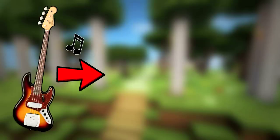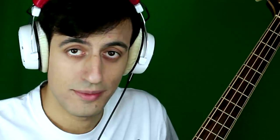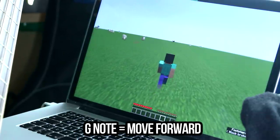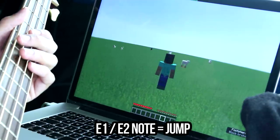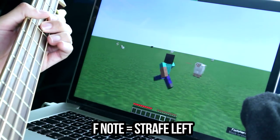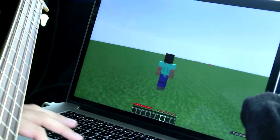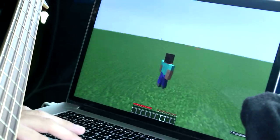Today we are going to play and control Minecraft only using my bass. Some weeks ago I sent a message to a very talented programmer called Phil, and he worked very hard to make a script that translates the sounds I make with the bass into keyboard and mouse movements. Let me explain. If I play this note, it will move. Jump. Now it's picking up my voice as well. Strafe left. Right. Inventory. As you can see, this is all live. It's not pre-recorded.